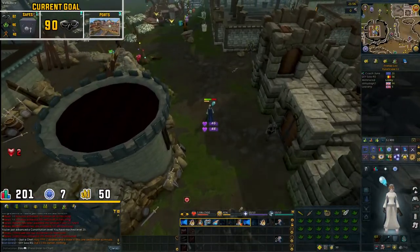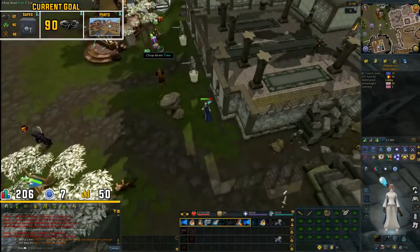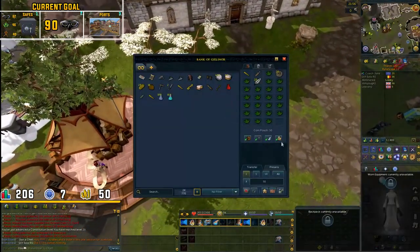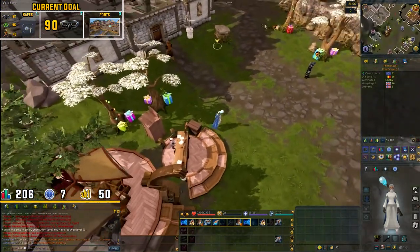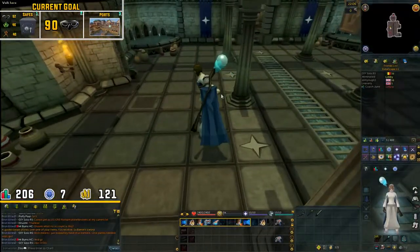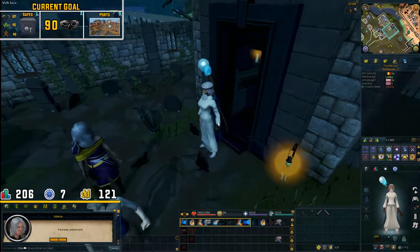I just looked on the wiki, and they apparently removed the charge bow as a drop from the trolls. I do however have another solution in mind, and we are now going to do the Blood Pact quest to get another free arrowless bow from them. That literally took 2 minutes, and we now have the charge bow for our jack of trades runs.